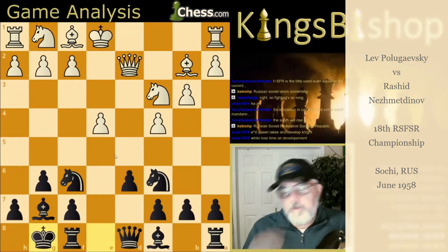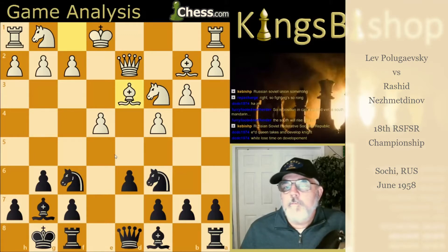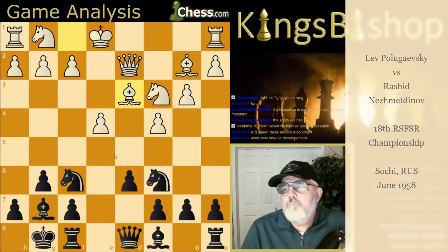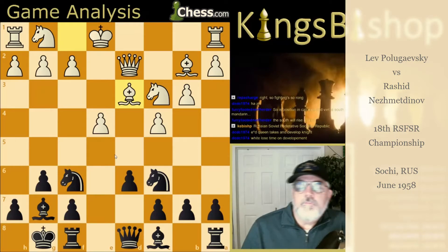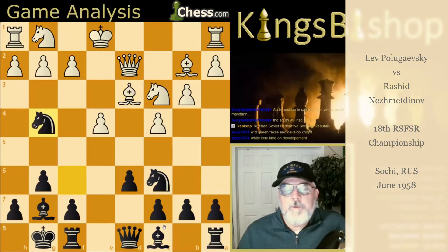There's a development advantage — enormous might be too strong a word, but there is a development advantage. Now this move, Knight to G4 — I'm not real clear on the purpose of it. Why not continue development? The only place for the Bishop right now is D7, and he might want to wait to decide. So he plays Knight to G4.